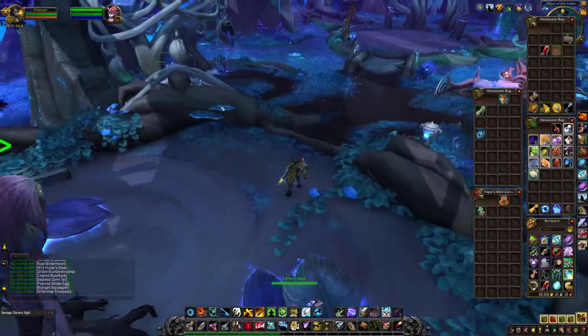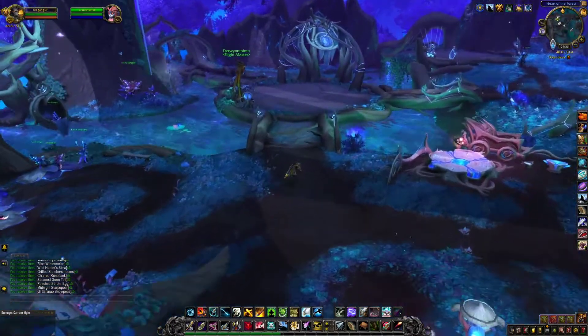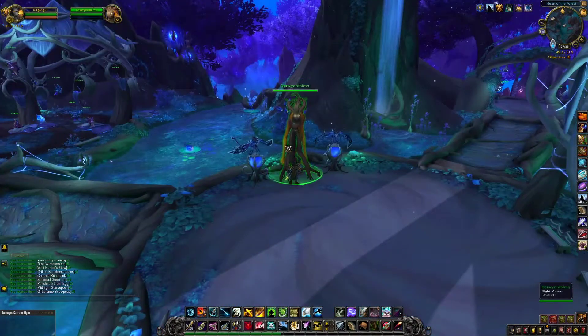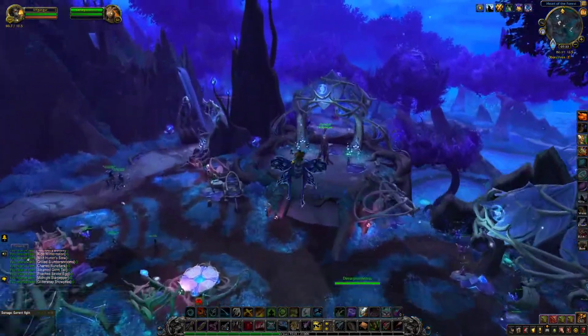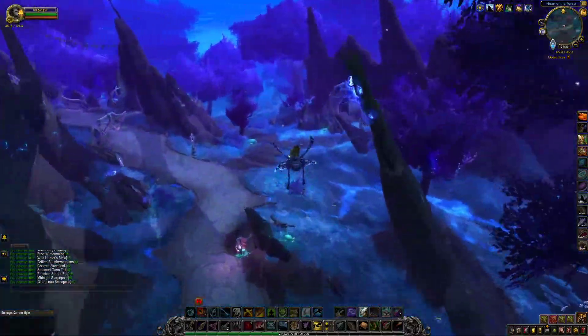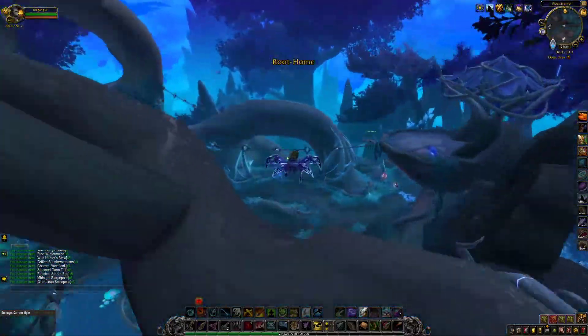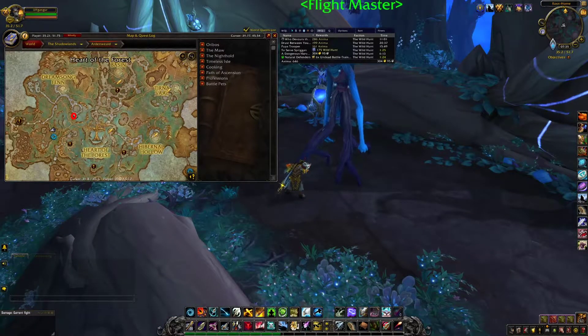The next vendor can be found next to the Star Lake Amphitheatre in one of the bars. To get there, run back to the Flightmaster and take a flight to Roothome. You could just run to the amphitheatre if you want, but I'm lazy and try to make use of flight paths as often as possible. When you land in Roothome, run up the path and to the amphitheatre.